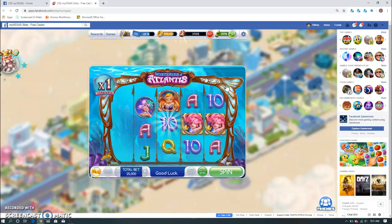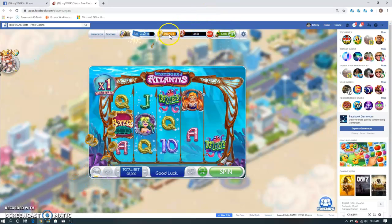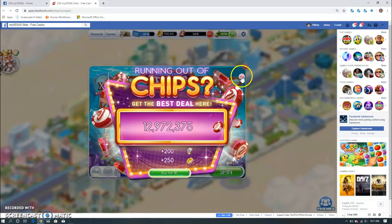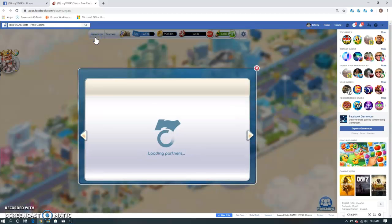Right now it's spinning and as it's spinning you can see this gold coin bar is filling up. That will give you more gold coins and that's what you use for the rewards. Every day I just pretty much use my chips up, and then if you want to redeem a reward you just go to Rewards here and it'll show you all the different stuff that they have for you to get.